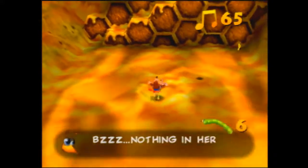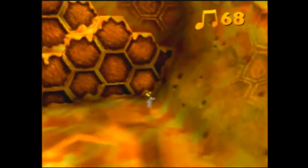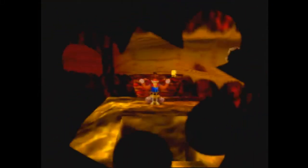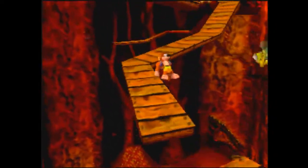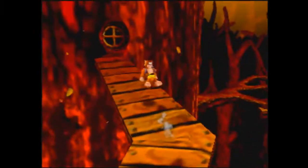Grab that worm outside the hive. Come inside the hive and grab this worm. Make sure you're getting all four notes, and you can flat flip on out. Continue climbing the tree. From here you're going to drop down and grab this worm.